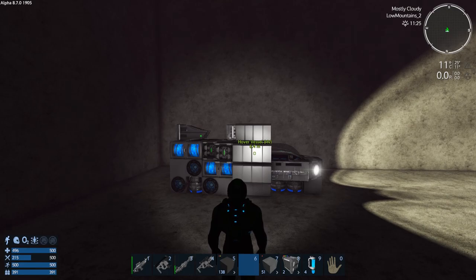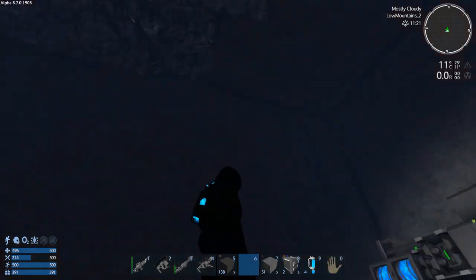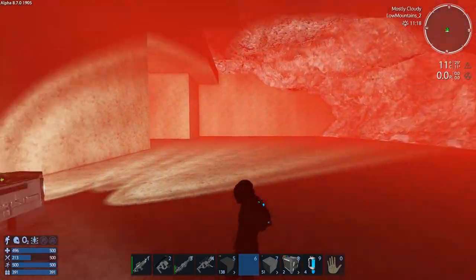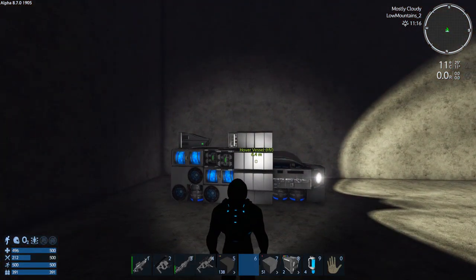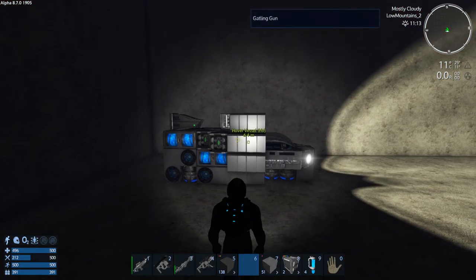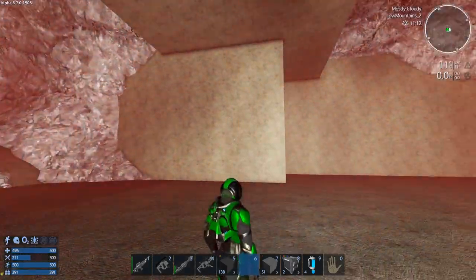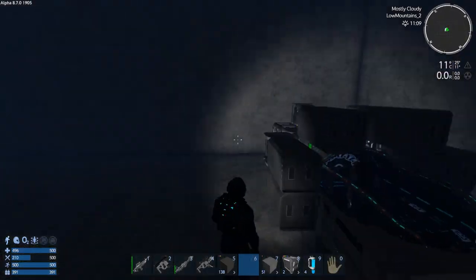Hey GTI fans, welcome back to another episode of Empyrion Galactic Survival — this is your host Zealot. We're doing the swamp start. Last episode I said I was going to dig a hole and get started on the basement of the base, which is basically going to be the HV hangar, constructor room, and garden area. The swamp mist makes it really foggy — there's always a haze in the air, which is why I want to build up higher to get out of the haze.